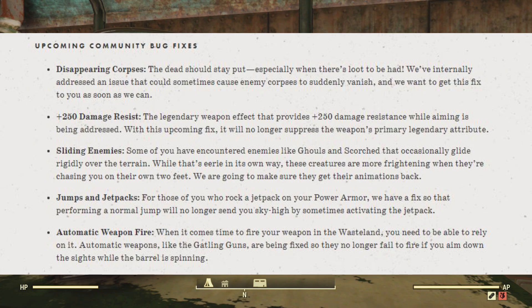Jumps and jetpacks. For those of you who rock a jetpack on your power armor, we have a fix so that performing a normal jump will no longer send you sky high by sometimes accidentally activating the jetpack.